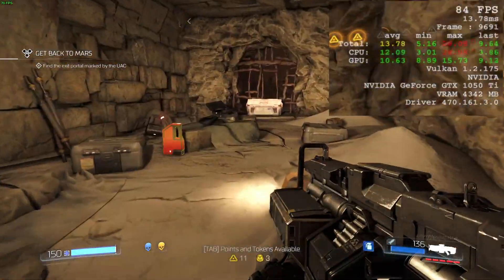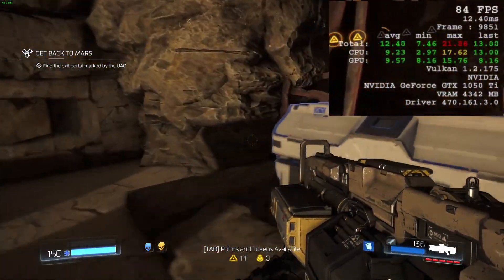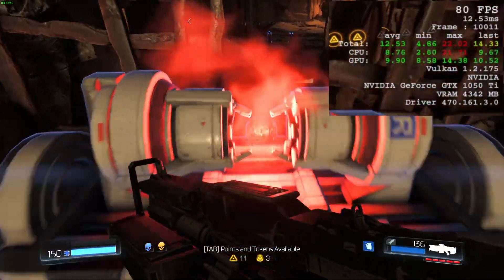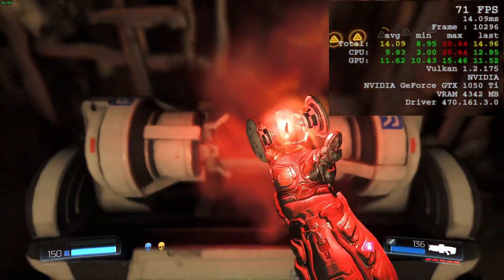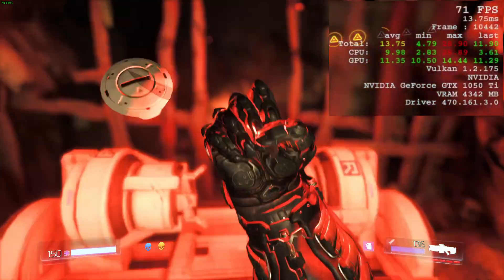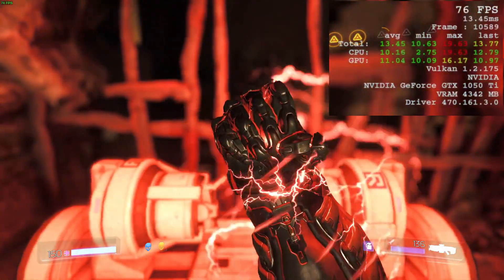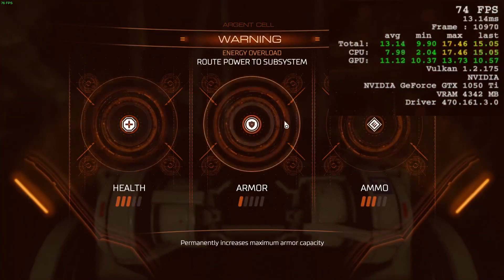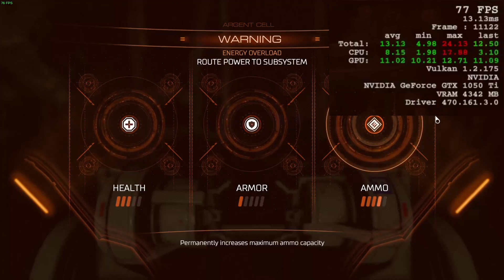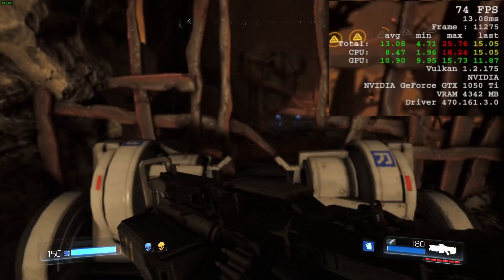Doom 2016 runs very well when running with Proton 8.0-2 on my general use machine with a handful of applications running in the background. Doom usually runs at above 60 frames per second and has rare dips between 60 and 55 frames per second on ultra settings. It's important to use Vulkan shaders when running Doom, as OpenGL has poor performance, causing it to often stutter on medium settings.